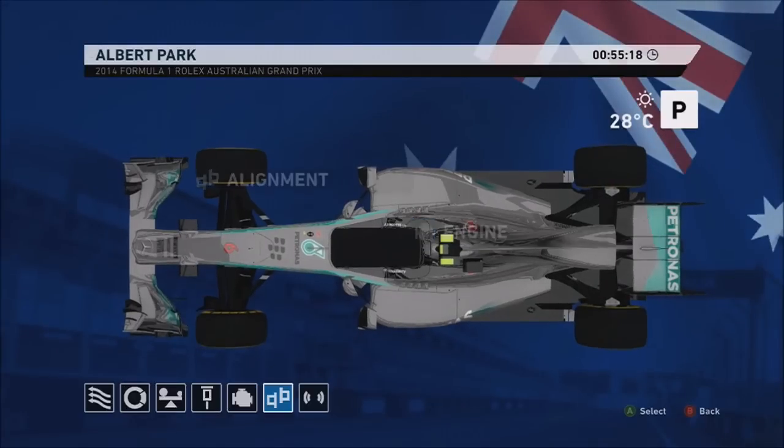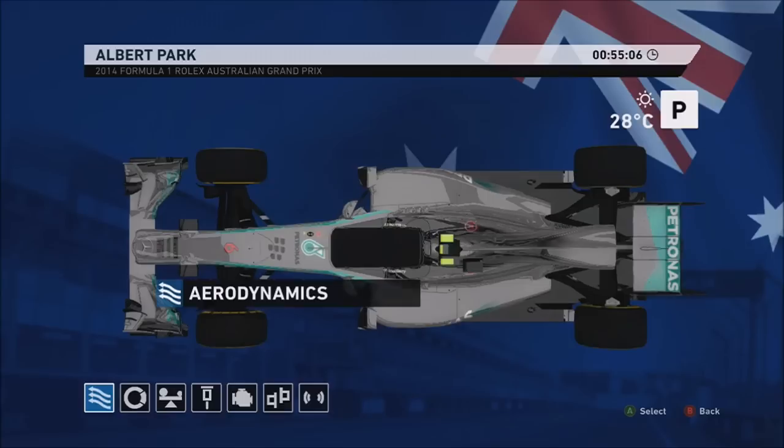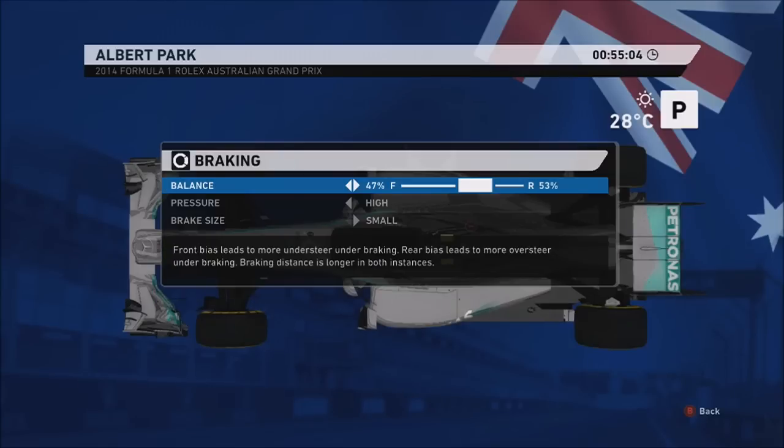Straight to the garage now - there's no transition here, it's going straight to the garage, just in case you think I'm using a different setup as quite a few people seem to think I do. 3.1 wing is what I used. I think anything higher and I just get more oversteer through the high speed corners, so you can use it if you wish but I wouldn't use anything lower. For the brakes: 47/53 as usual.